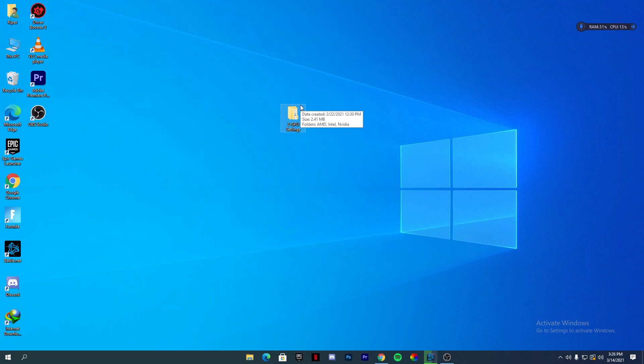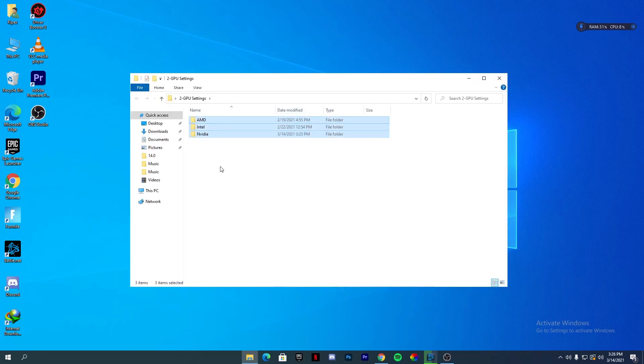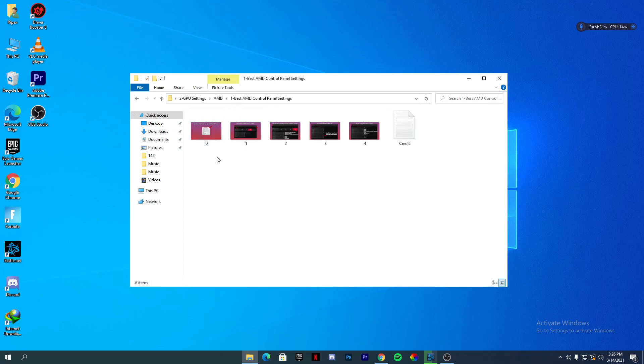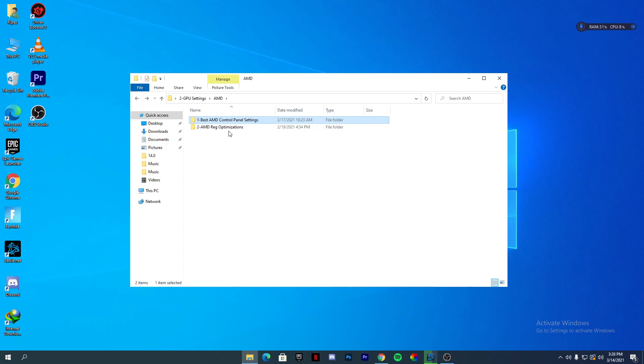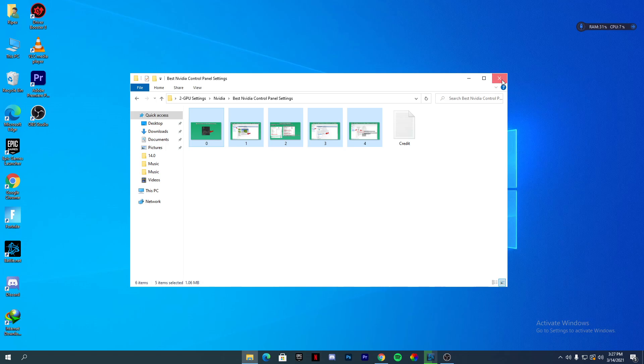Just after downloading and installing the drivers, we are going to optimize our GPU settings and also our Windows settings for the GPU. Download the optimization pack from the description. Open the folder — there are folders for both AMD and NVIDIA, and also Intel. For AMD users go into the AMD folder and there are settings files for the AMD Adrenalin software. Then go into the NVIDIA Registry Optimizations folder and run the registry file. For NVIDIA users, follow all the settings in the NVIDIA Control Panel settings file.